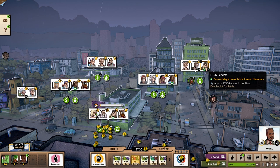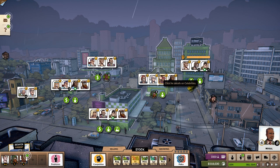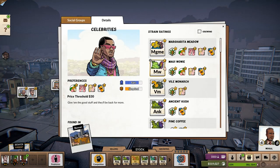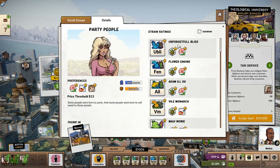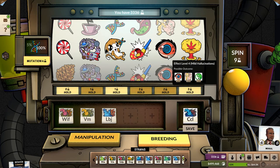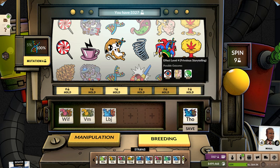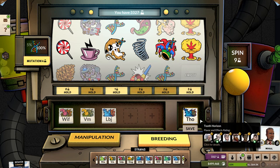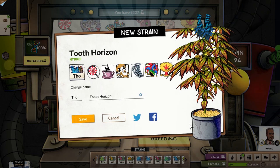Try to prioritize the buildings that have a multiplication sign next to the social group — this means you will have two or three times the number of buyers from that specific social group. Sell preferably a cannabis strain that other social groups in the same building will also like, and don't forget that you can attract additional groups to your building by choosing specific front businesses.